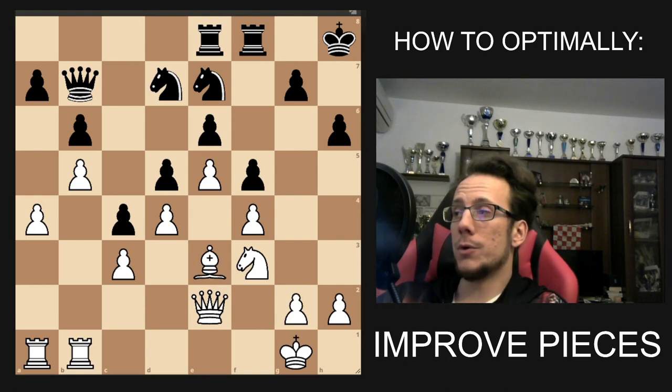Now we're going to learn the proper questions to optimally improve your piece. The first question is: which piece? We prioritize our worst pieces, and we also prioritize our minor pieces. Right now, this bishop is the first one you're going to improve because it's your worst piece by far, and it's a minor piece.